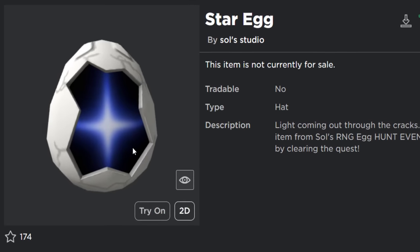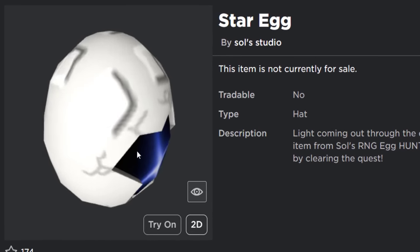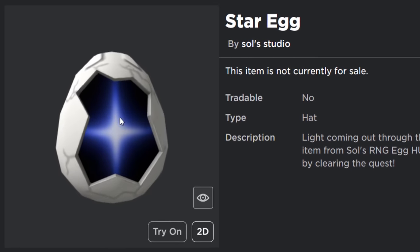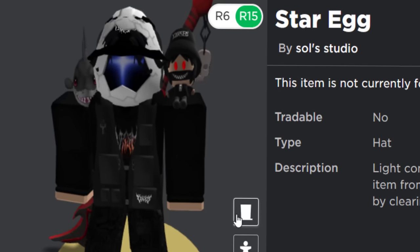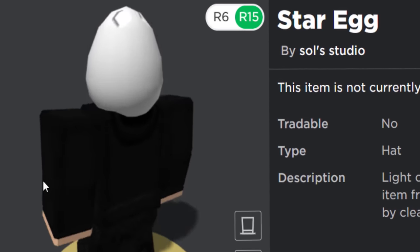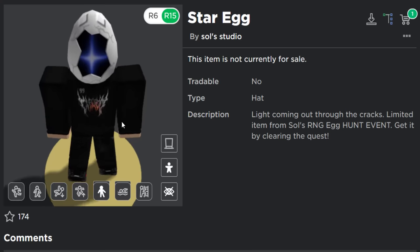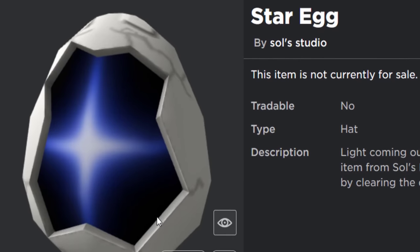Here's the egg — it's called the Star Egg. I really like it actually. It's got the old Roblox square studs on the top, some cracks, and this like laser eye or star shining through. I think that looks awesome. If you'd like to get it for free, I don't know how much stock it's going to have — maybe more than 5,000, maybe 10,000 or more. Fingers crossed it's a lot.